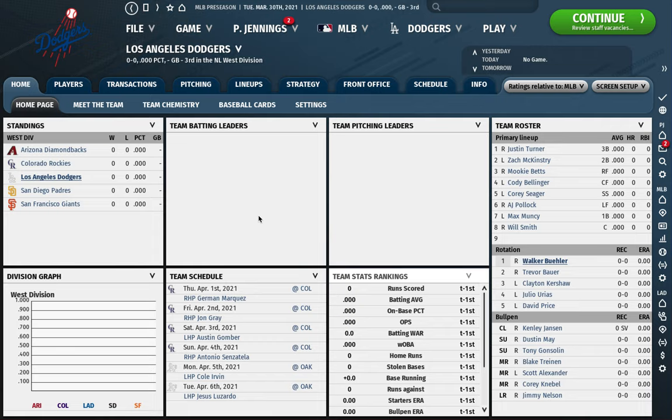Hey everybody, back with another Out of the Park tutorial. In today's video I'm going to go over some tips for managing and setting up your pitching staff in Out of the Park 22. I've started a new sim here with the Dodgers in the 2021 season. Generally the way I play this game is I'm the GM but I still take control of the lineups and pitching staff, much like front offices often dictate lineup decisions and player usage more so than managers used to.